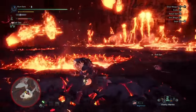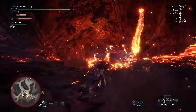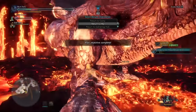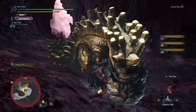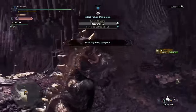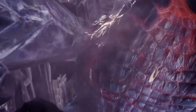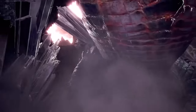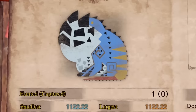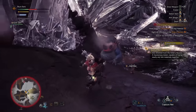Next we'll move onto the big three in the Elder's Recess: Lavasioth, Dodogama, and Uragaan. I did Lavasioth first, and it's hard to forget just how much I don't like this monster — not because they're hard, they're not, it's just that they're so lame and boring to fight. Uragaan is effectively just Radobaan but from several games prior, with effectively the same moveset and not that much harder by comparison. Finally it was Dodogama, who I genuinely can't find footage of me hunting. When I look at my hunter's notes it says I already have, so I guess I did — they must have been so forgettable I can't even remember the fight happening.